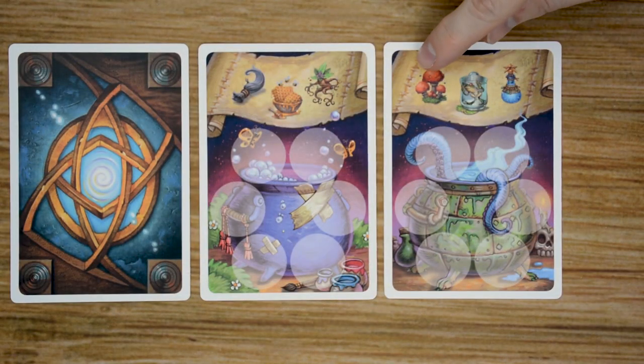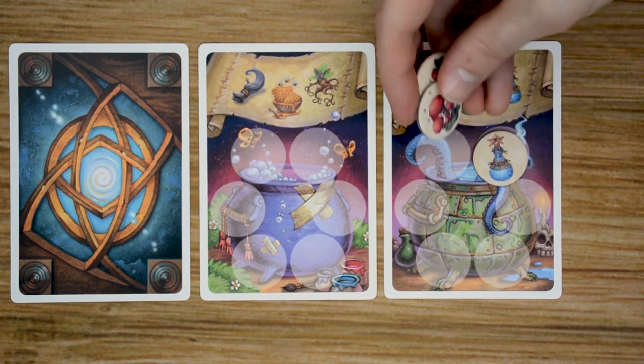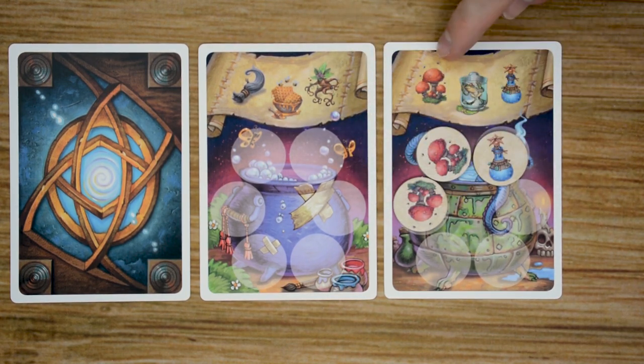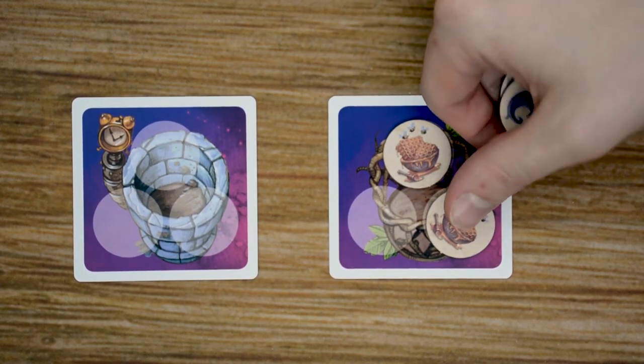Each potion card is going to have the three ingredients that you'll need to complete that potion at the top, and then it's going to have six spaces that you will fill with those ingredients. Each ingredient must be used at least once in the potion in order for it to be successfully completed. When you fill up all six spaces, you're going to discard the tokens and place the card face down in front of you as a completed potion. Then you'll draw a new one. Each player is also going to have a trash bin, and as they receive different ingredients that they cannot use in their potion, they're going to place it in their trash bin.